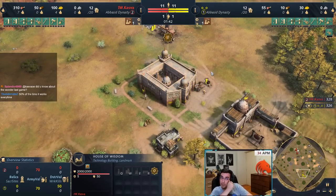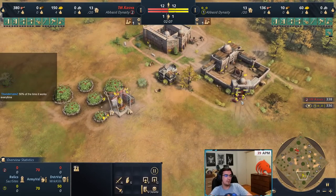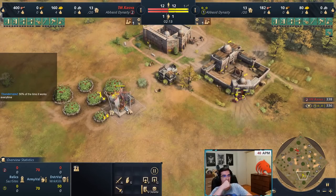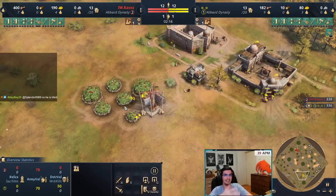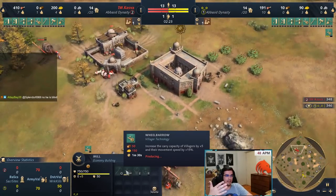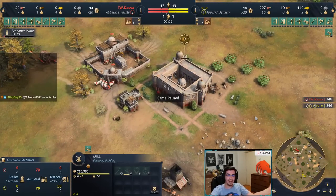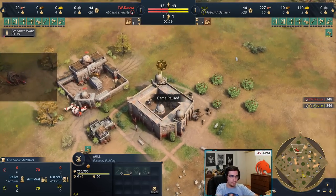Now we're gonna just slowly age up. If you're playing against more aggressive civs, what you can also do instead of sending the first two villagers to sheep is instantly send them to build a mill — like if you're playing against French or English — because you want to get as many berries out as possible. The thought behind this build is you're gaining wheelbarrow with Abbasid anyway as you're aging up. So why not just get it before then? You're gonna get a little bit of extra value because wheelbarrow allows you to have a little bit of extra resources, because the villagers don't have to go back and forth.